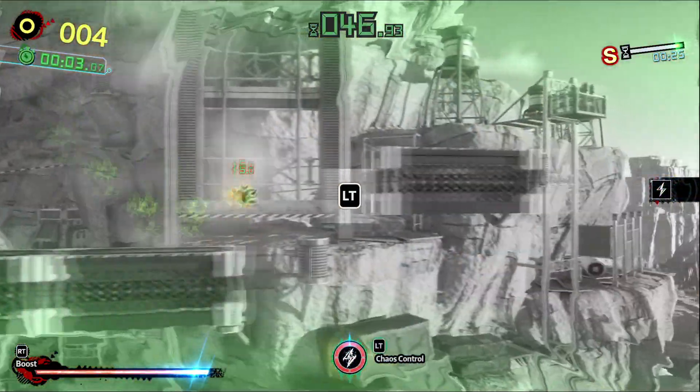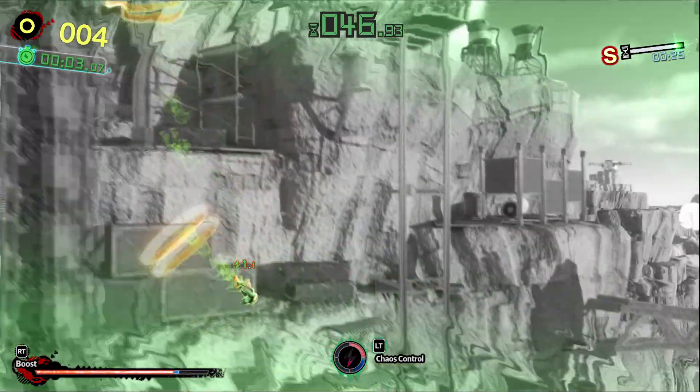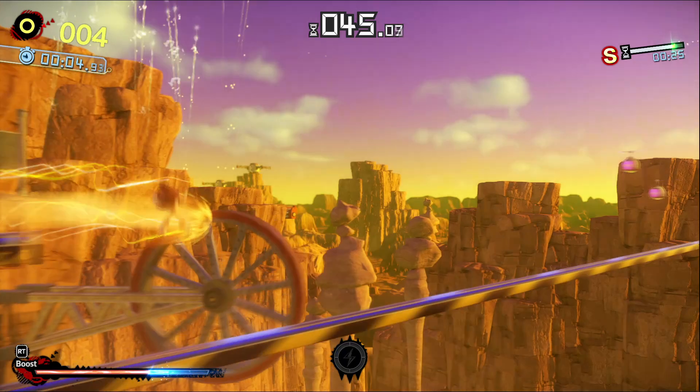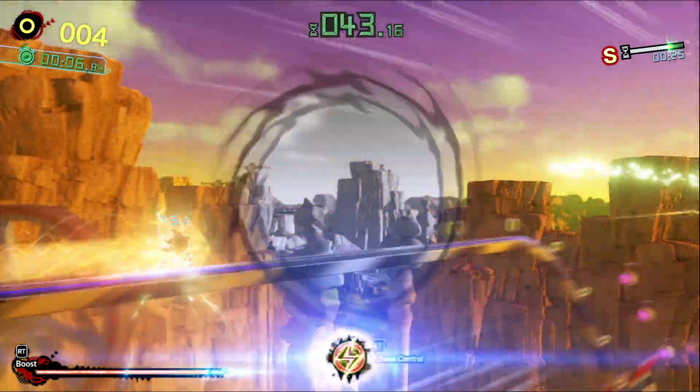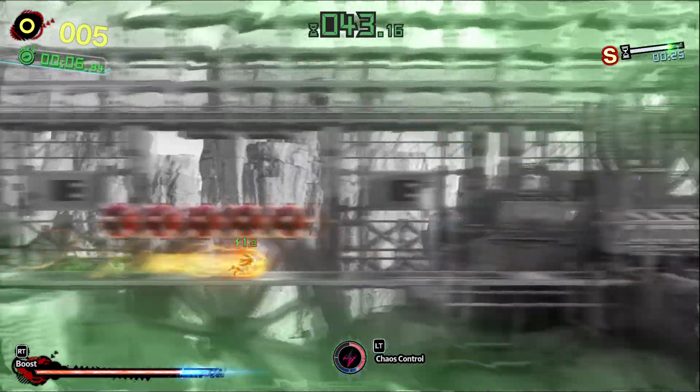First, we've got to use our Chaos Controls every time we get it. Use it right away, and then we're going to attack as many enemies as we can and get all these balloons so we get more Chaos Controls. You have to use it all the time.